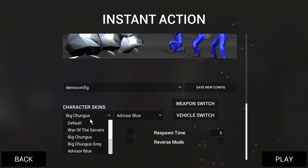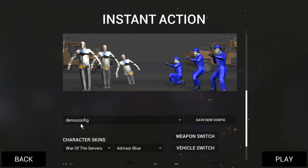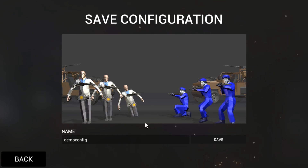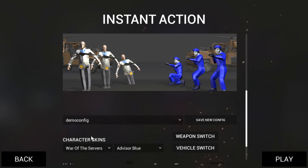And if I want to change any of this, I will just select something different. And I can just overwrite it by pressing save new config and using the same name. And now I should be able to use it again.